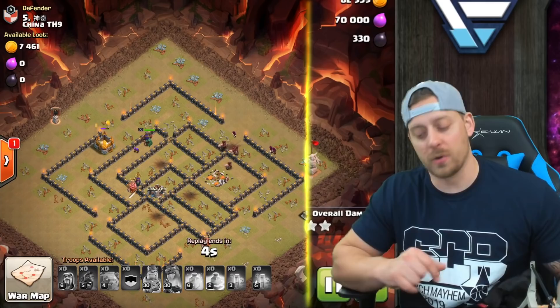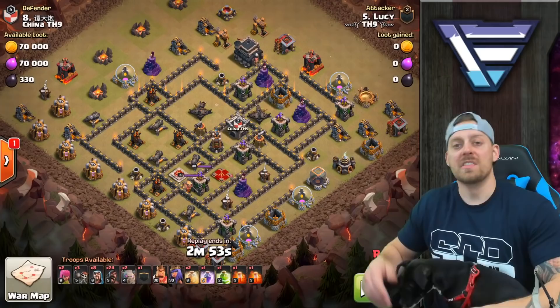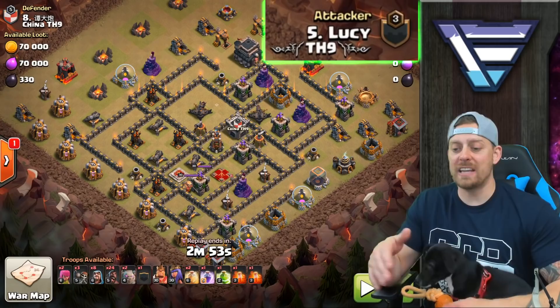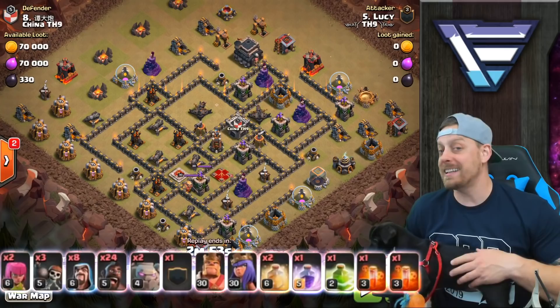Thanks Toybreaker for that one. Let's get into the final Town Hall 9 attack strategy. This last attack is done by Lucy, and what we're looking at here is your standard hobo attack. You're going to have two golem, bowlers in the clan castle, 24 hog riders, a couple of wall breakers, some wizards, some archers just to clean up and maybe set a funnel, max level heroes, rage, jump, heal, and poison spells. Let's see how this one goes.